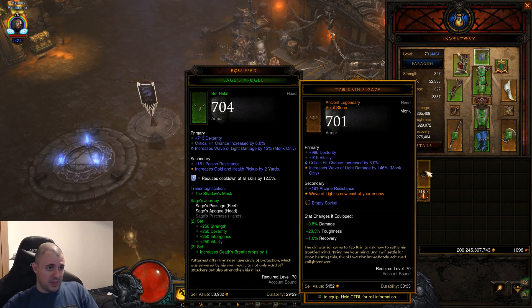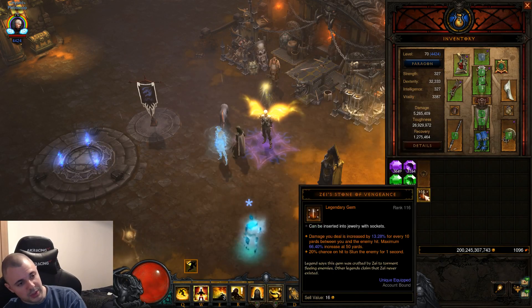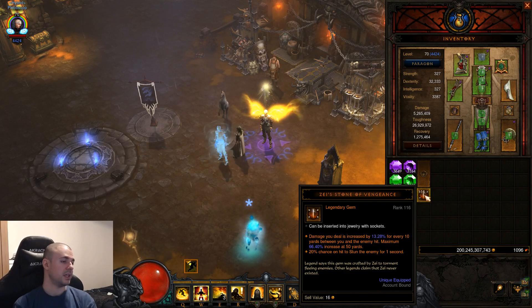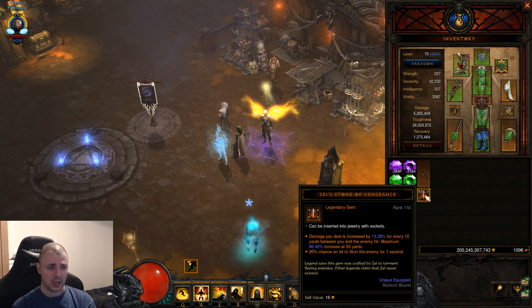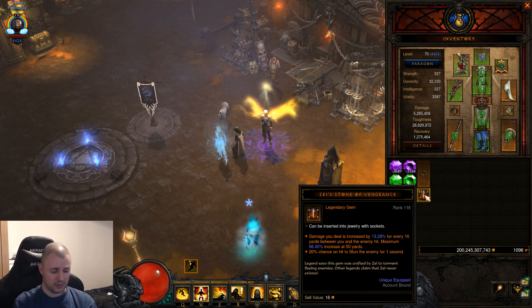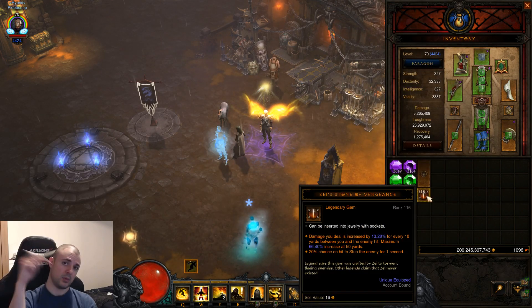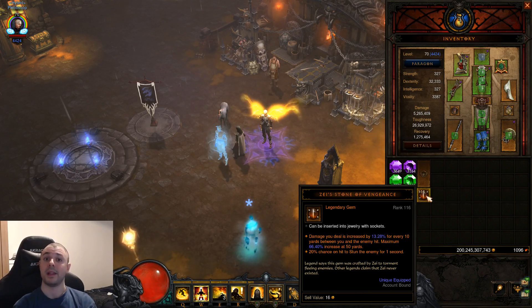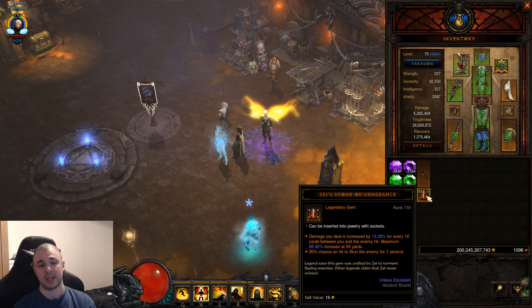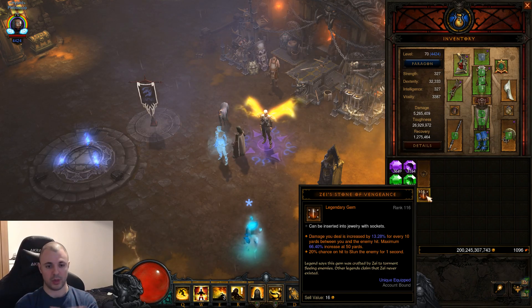So there you go — I showed you all the different variants of Wave of Light: low damage, high damage, and also with the Spirit Stone and the Zeistone of Vengeance. I'll have both builds in the description — the Torment build with the Spirit Stone, Crudus Boots, and Zeistone, and also the Lashing Tailkick build. I suggest you go for the Lashing Tailkick build at the beginning of the season because you'll be able to run it with the Sage's set right away.